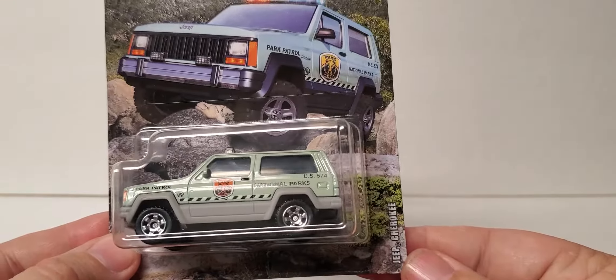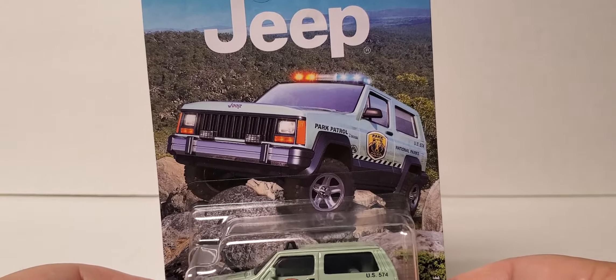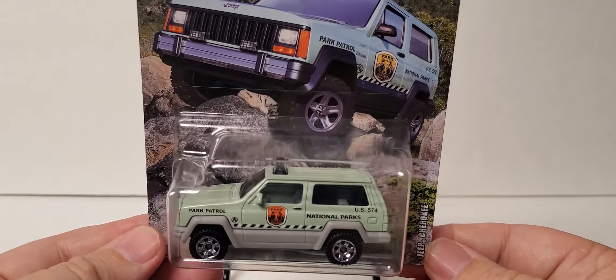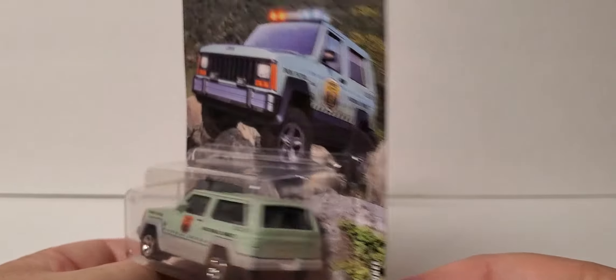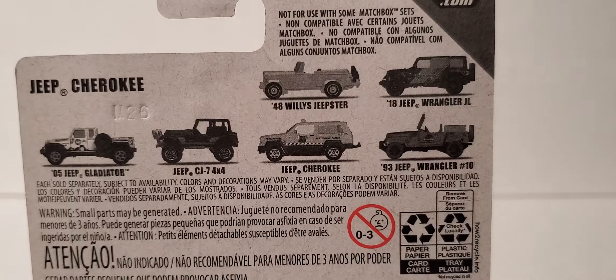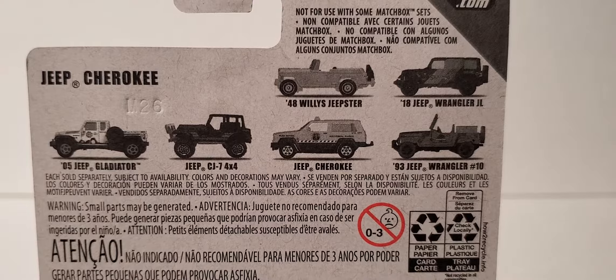Number three is the Jeep Cherokee in that National Parks livery — that is pretty sweet. This is the re-tool of this Jeep; it still has the tow hook. There's the card art, and there's the back of the six Jeeps that are in this series.